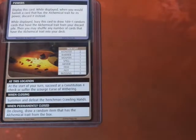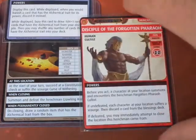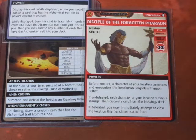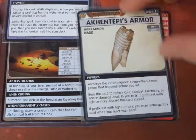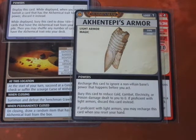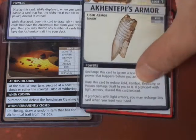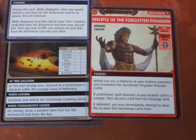We are going to use the Blessed of Horus to do an exploration, and we get this scenario's villain. Before you act, a character at your location summons and encounters the henchmen of the Forgotten Feral Cultists. Fortunately, Damiel has this loot armor, so he can recharge his card to ignore a non-villain's bane power that happens before you act. Thanks to that loot item, we will definitely recharge the card.